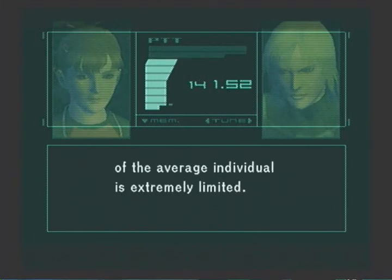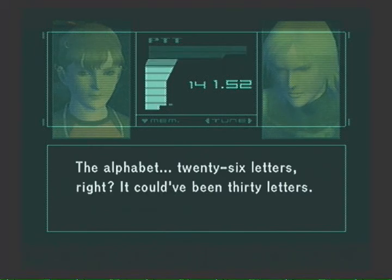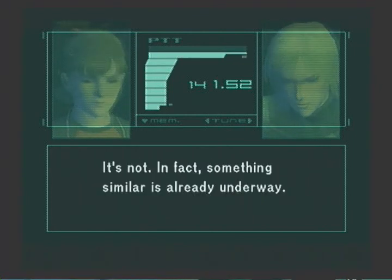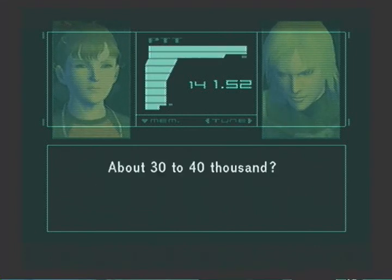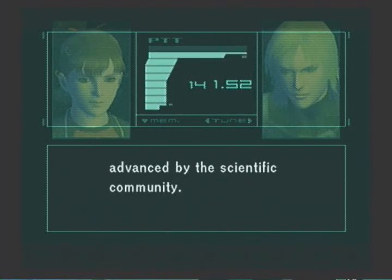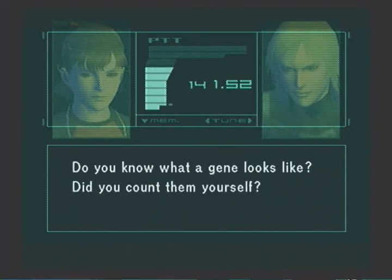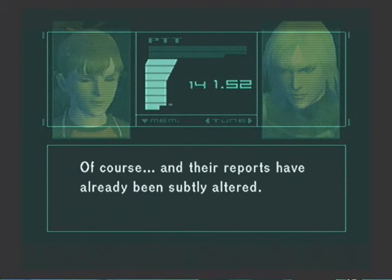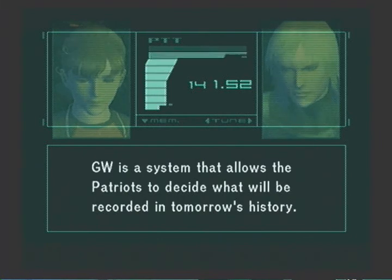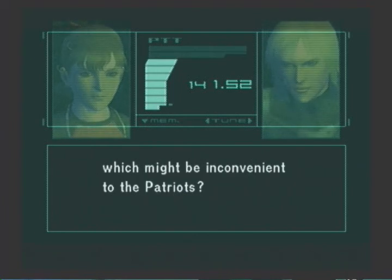With the newly created system, they can fully regulate digital information. High-level information can be categorized in stages, given clearance levels, and deleted as necessary, never to be seen by the public. By deleting such information, the Patriots can shape the course of history as they see fit. Somebody's bound to catch on. No — the memory capacity, not to mention the lifespan of the average individual, is extremely limited. On the other hand, digital information lasts virtually forever. The alphabet — 26 letters, right? It could have been 30 letters. What if the four deleted letters were controlled by a program? It's not impossible — in fact, something similar is already underway. Do you know how many genes exist in an individual? About 30 to 40,000? That's what was announced at the turn of the century, but there's actually 100,000 according to the original theory. Information regarding the remaining 60,000 was suppressed by the Patriots.